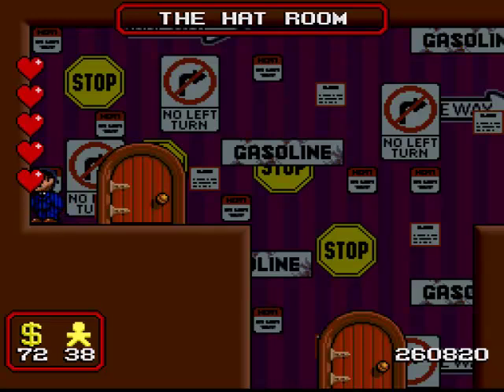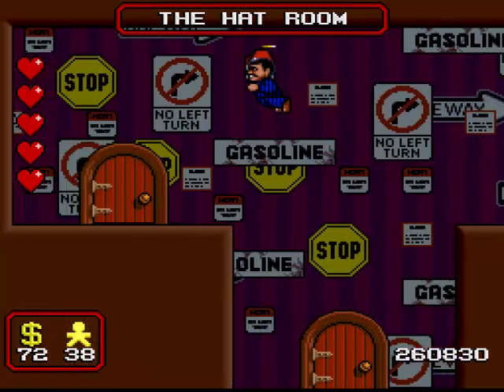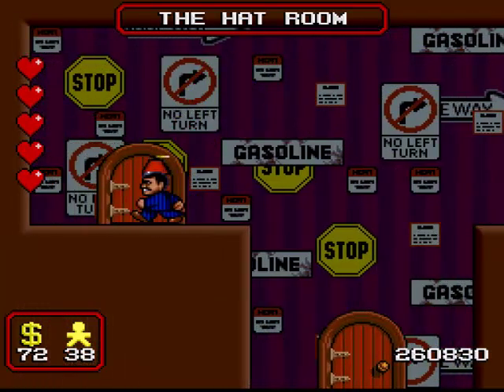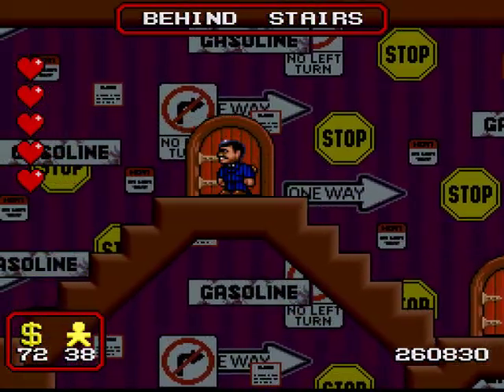This gap can be jumped over without the training shoes, but it's so much easier when you have the training shoes equipped. All that's in the hat room is a hat, specifically the Fezcopter, but we need this Fezcopter to access the best secrets of this area.